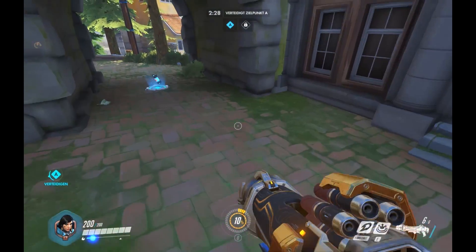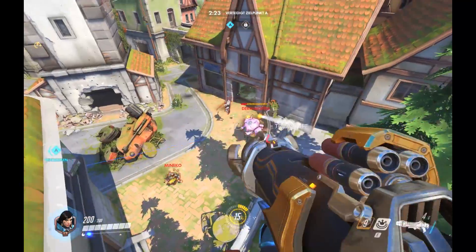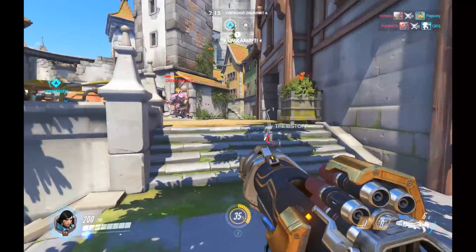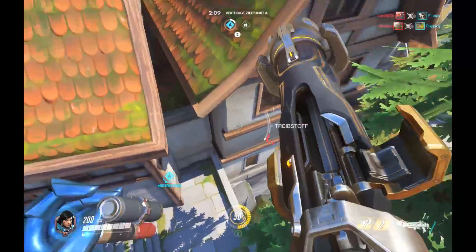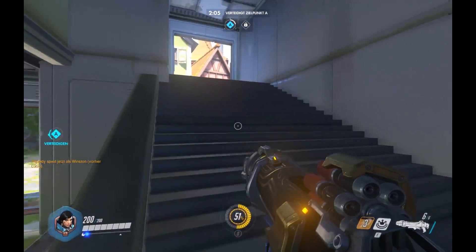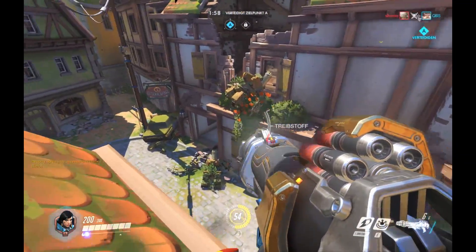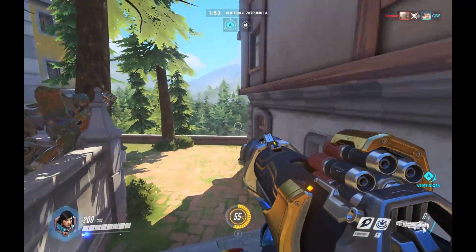There are some maps on Overwatch where defending teams actually give up the first point - Watchpoint: Gibraltar is kind of an example of that. They'll let people push the payload a certain degree because it's actually a lot easier to defend in choke points a little bit further up. The attacking team have done exactly that - they've flanked from two different routes. I'm going to see if I can pour in some rockets and slow them down. Actually, what I want is for them to take it, because if they take it they're going to buy me more time to explore. So sorry defensive team. This is the murder yard I was talking about, this bridge area. There's a right flanking route there and a left flanking route here. And this is the attacking team spawn, the Brauerei Mittagscrew.